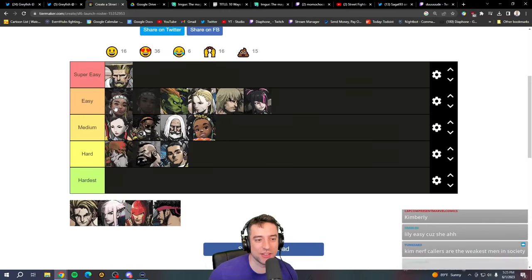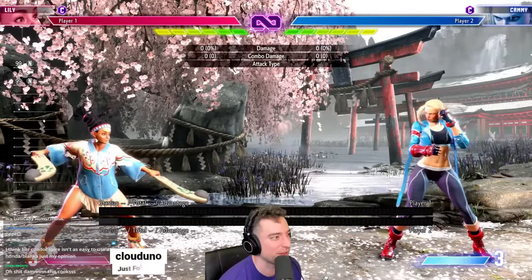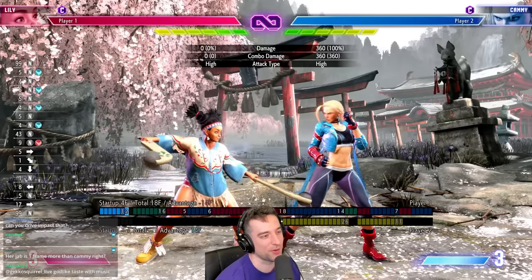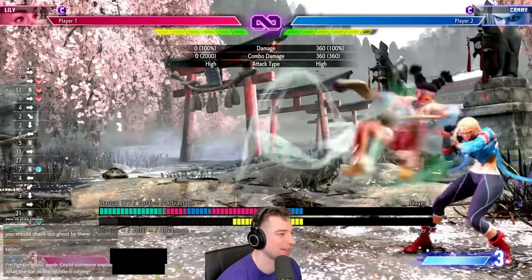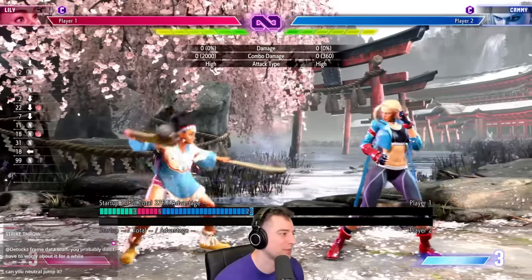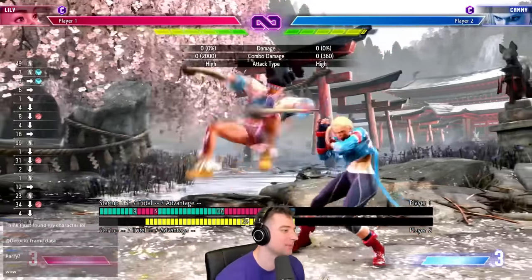Lily I think is one of the easiest characters in the game — one of the two characters Capcom labels as easy. Her game plan is basically the easiest: summon the wind, do Condor Spire, then press five kick after. The opponent has to guess between a strike or a command grab, then you rinse and repeat. It has to be one of the easiest game plans in the game, and it's quite viable even at a high level. She also has great pokes — her crouch heavy punch reaches really far, anti-airs, and is cancelable. Easy tier.